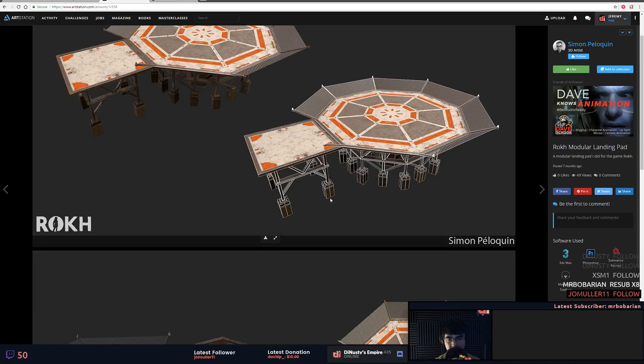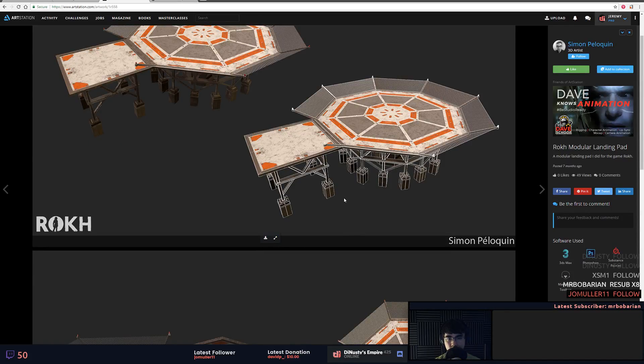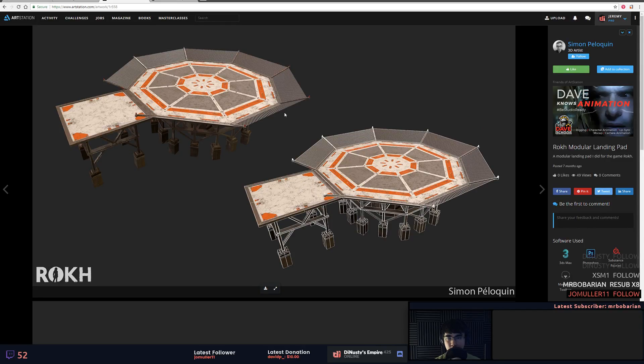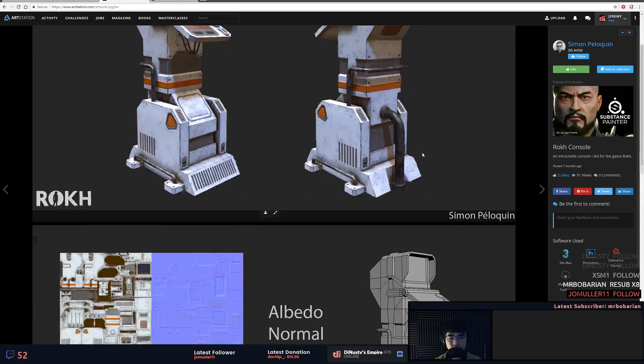It looks like there's a little bit of extra geo on here that might not be needed. If this is the scale where a character is sitting here, you should be able to afford more geometry, but I don't know the limitations of the game you're working on. This looks cool.